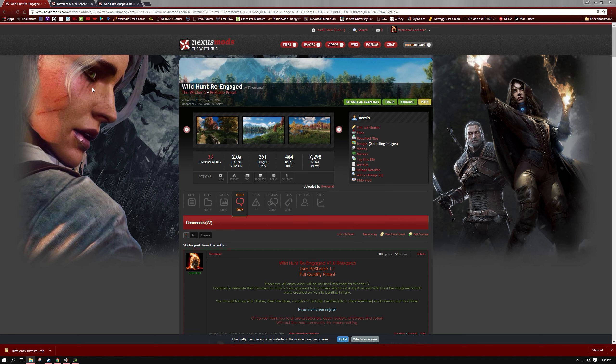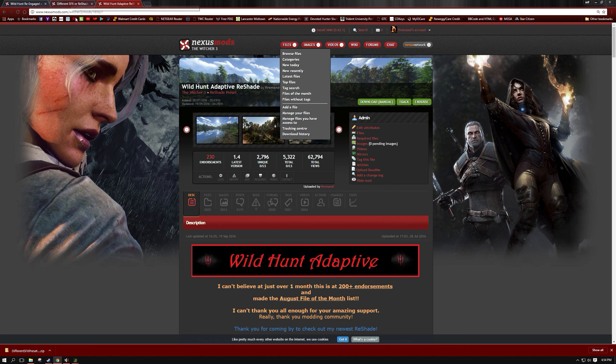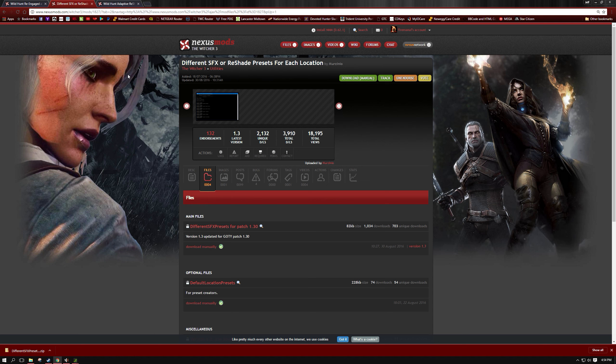There are a couple things you're going to need for this install — or even if you're going to install Wild Hunt Adaptive, whatever adaptive reshade you use. The first one is the Different SFX reshade presets for each location mod. It's been updated for the most recent patch of Witcher, but you are going to have to download this manually. The reason it's a manual download is because there's a file that has to install through the bin folder, and Nexus Mod Manager only installs into your mod folder, not your bin.